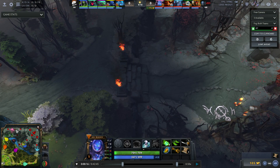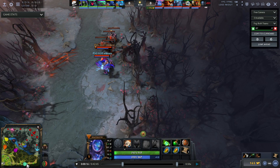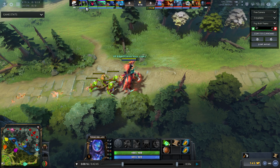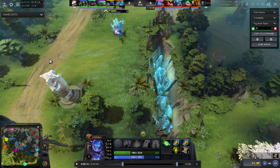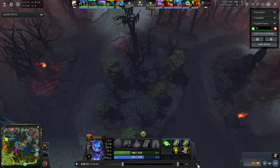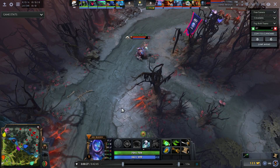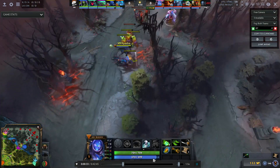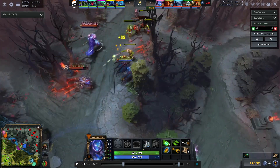In this game, LGD's safe lane is Clockwork and Arc Warden. Their support duo has one ranged and one melee support paired with one ranged and one melee core. VP has a melee core with a ranged support Rubick, and another melee core paired with a ranged support Leshrac. This melee-range pairing is a common trend because the formula just works on average. You want one ranged and one melee hero because it creates the best balance for the laning stage.